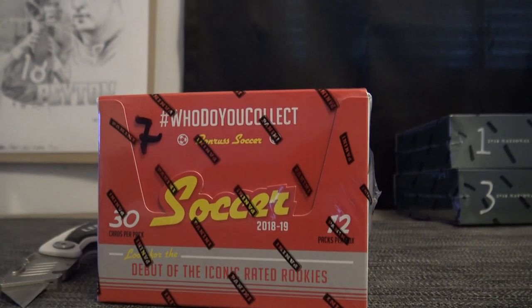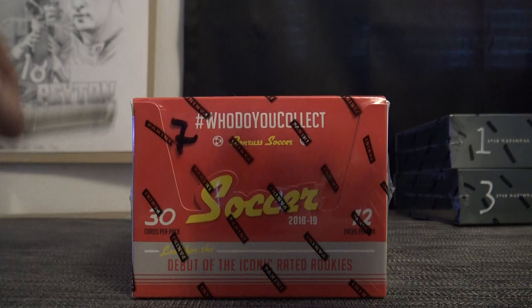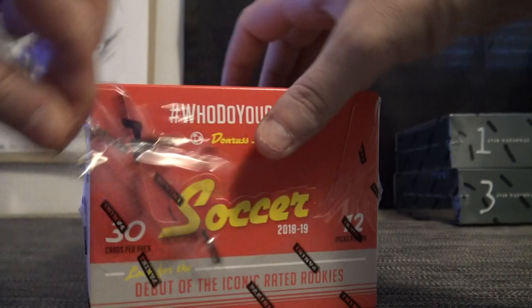Alright, we got a break for sketchy sailor - this one is Matt P. Matt, you're gonna try one of these Donruss Soccer 2018-19, introducing optic parallels, two autographs per box on average.